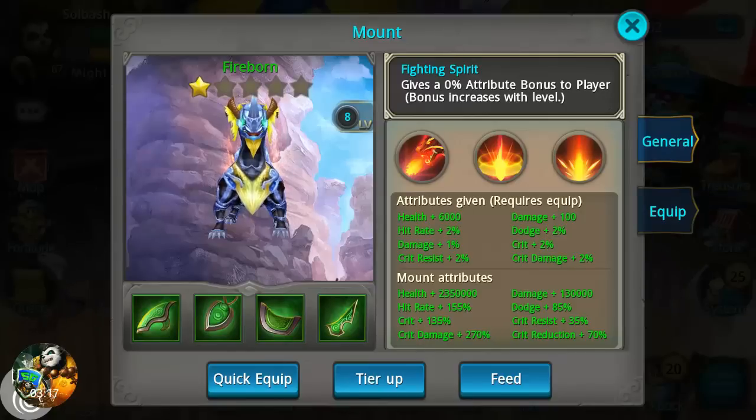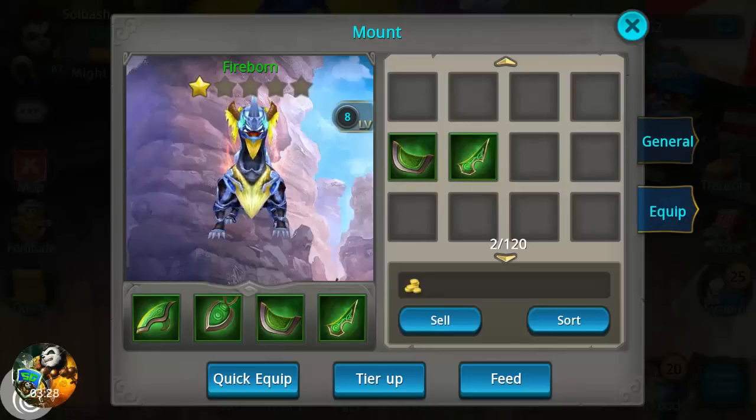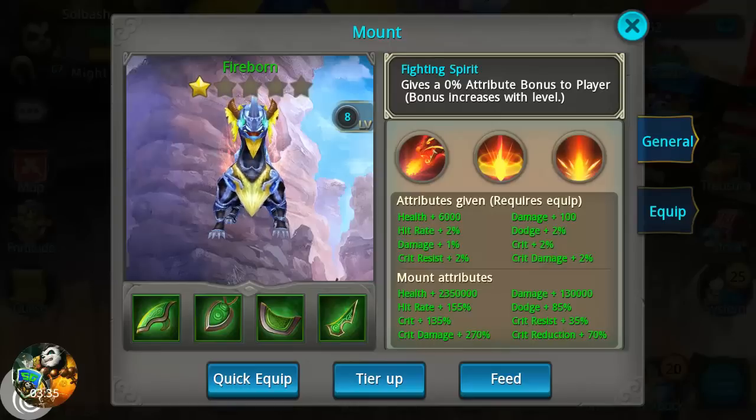Now the equip tab — which I covered in the other video when I got this mount, I didn't know what it was then but I found out — all these shards that you get for your mount, they go into here. You can see I have two extras that I've been farming. Of course, like I said, I already had one of these, and you can see the increase that it gave me.